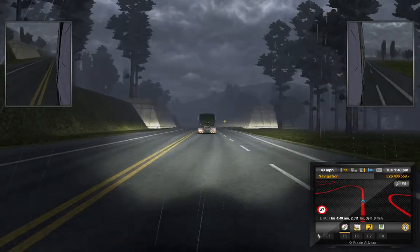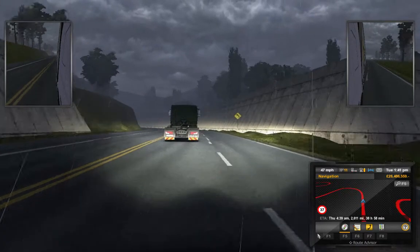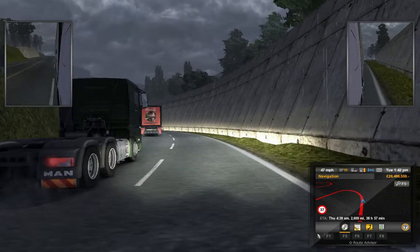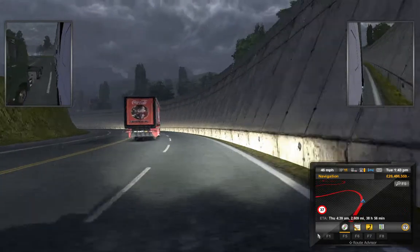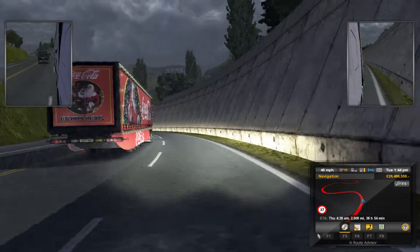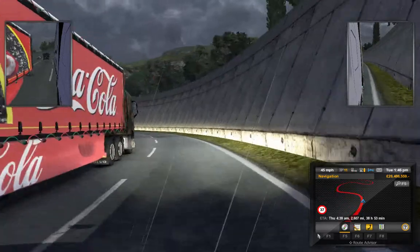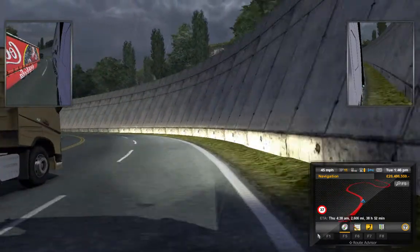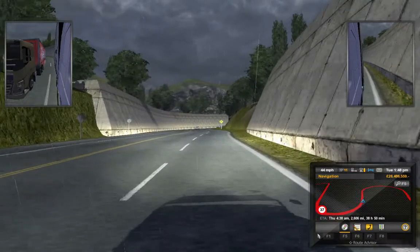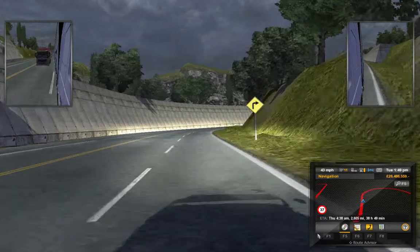I'll be able to undertake them at least — or maybe overtake them. But they aren't going anywhere so I'm going to undertake them. The Coca-Cola trailer does stick out — one of the things that it does. It's being pulled by a Volvo though, so that's a good sign that whatever is in that trailer is going to get delivered.